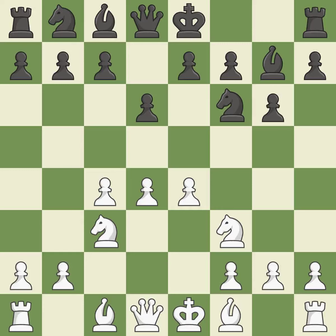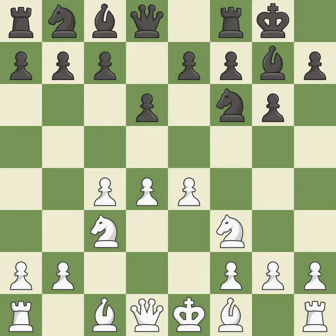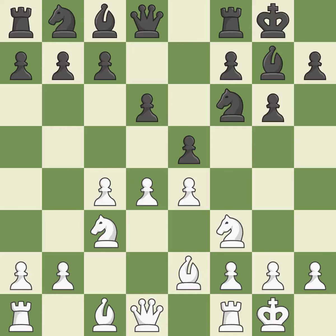Nf3 supports the d4 pawn and puts pressure on the e5 square. Castling gets the King out of the center and activates the Rook. Bb2 develops the light-squared bishop and prepares to castle kingside. e5 takes space in the center and immediately attacks the d4 pawn. Castling gets the King out of the center and activates the Rook. Na6 develops the knight and maintains flexibility; Black may continue with c6 and Nc7 in the future, depending on what plan White selects. Re1 centralizes the Rook and frees f1 for the bishop.